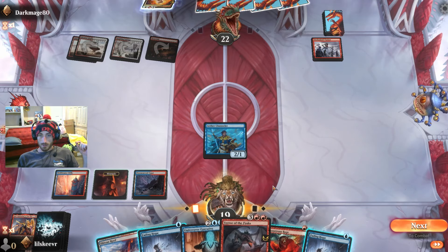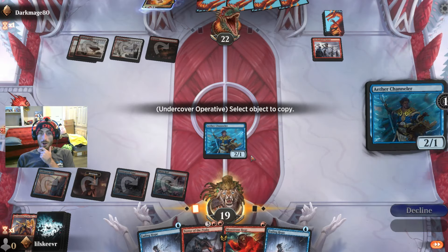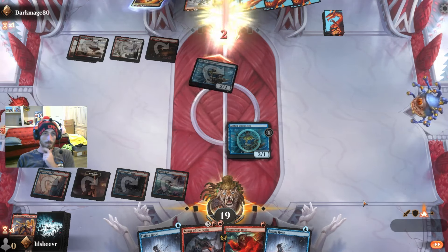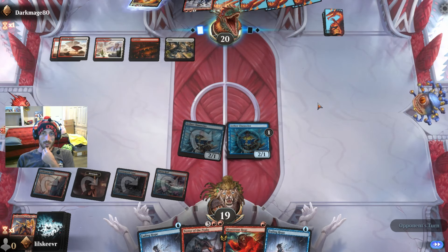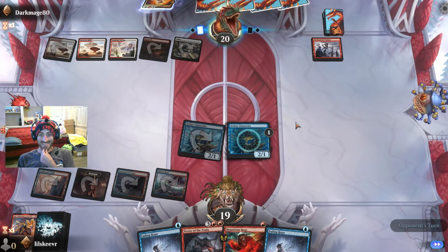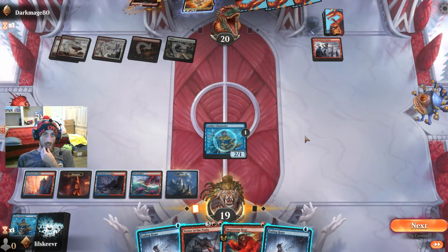It works really nicely with Terror of the Peaks too — an extra little ping for something fancy. What's really insane here is this: we will copy our own guy, and this guy gets a shield counter, which is going to be incredibly powerful against a red-based deck — they don't have any white cards that might exile things. Their removal looks to be red damage-type effects. We have that extra shield just in case. Terror — I can't think of a reason not to lay it.